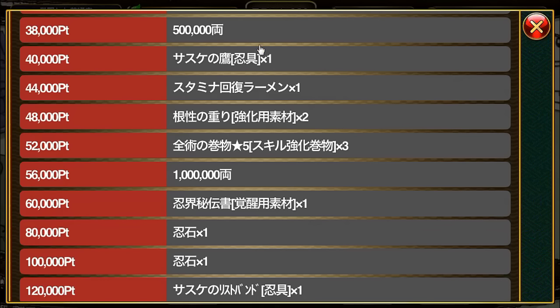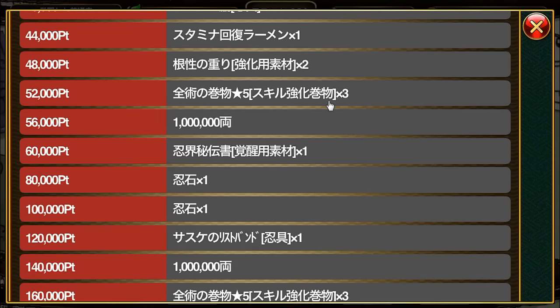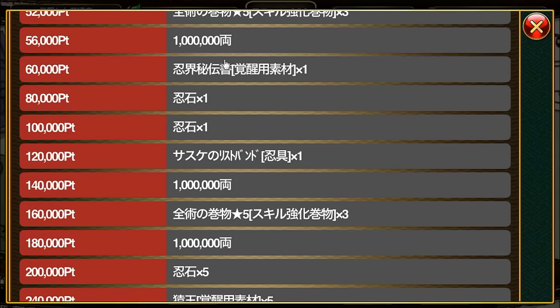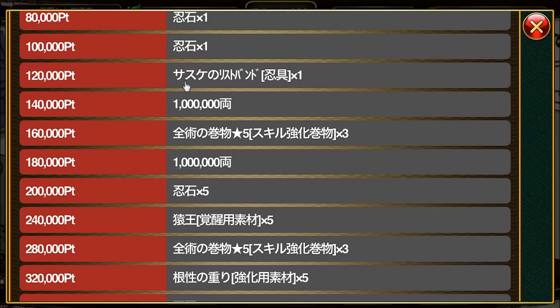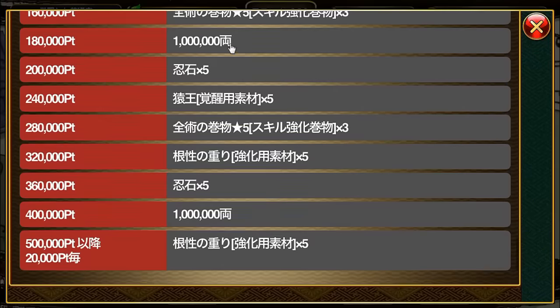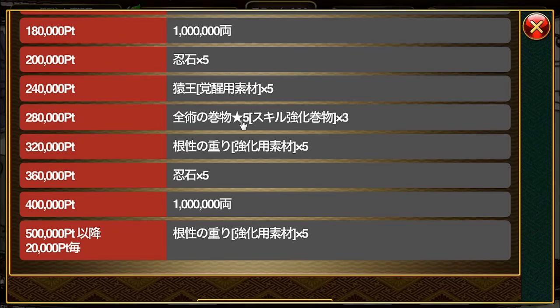At 40,000 points we have Sasuke's Hawk ninja gear, then Ramen, two Rock Lee training materials, three five-star all-type skills grows, one million gold, Secret Book of the Ninja World, one Ninja Stone. At 120,000 points you get Sasuke's Wristband ninja gear, one million gold, three five-star all-type skills grows, one million gold, five Ninja Stones, five Monkey Kings, three five-star all-type skills grows, five Rock Lee training materials, five Ninja Stones, and one million gold. At 500,000 points and every 20,000 points after, you get five Rock Lee training materials.